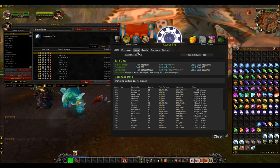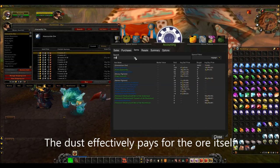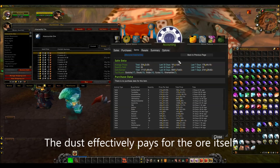You can also make it into mercurial adamantite to sell, and I've made a lot of money from that as well.